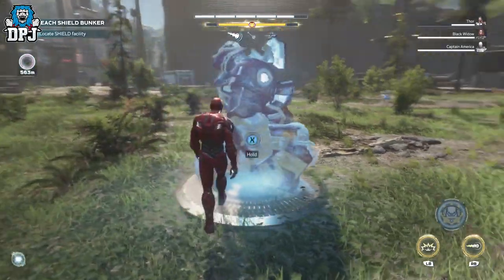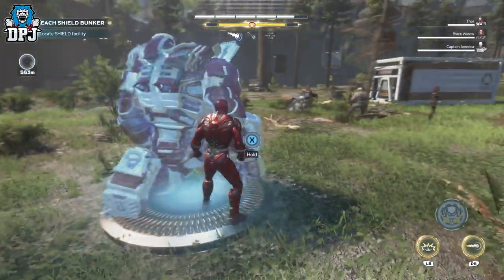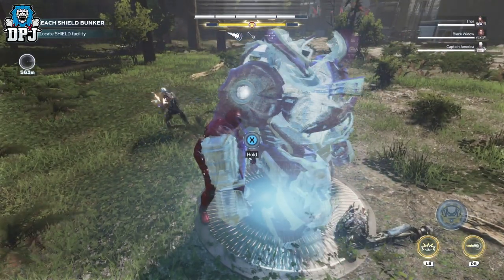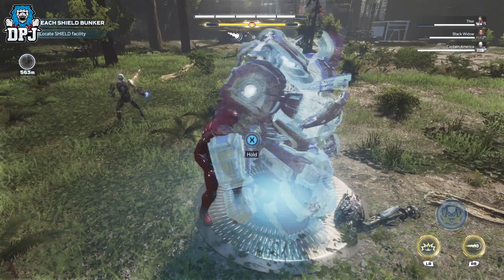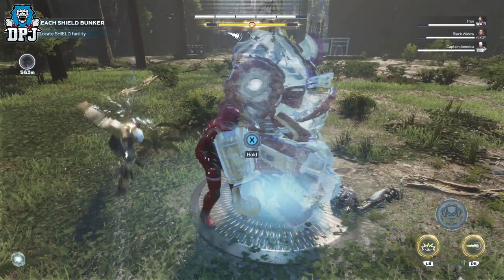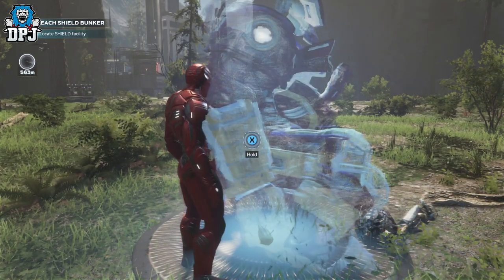When you stand next to it, you will notice it says 'Hold X or Square to enter the suit.' As soon as it starts disappearing, the alert stays up. What you want to do is, when it starts to disappear, just hold that button and enter the suit. Upon doing this correctly, you are literally invincible playing as Iron Man.